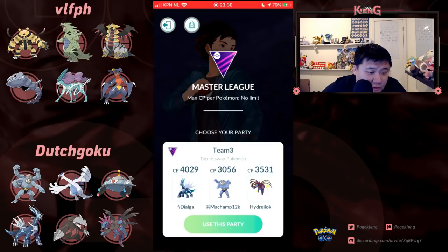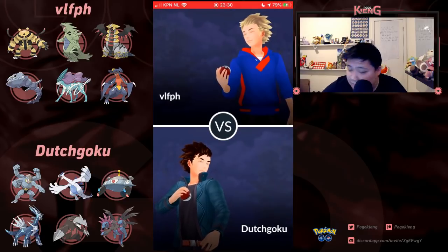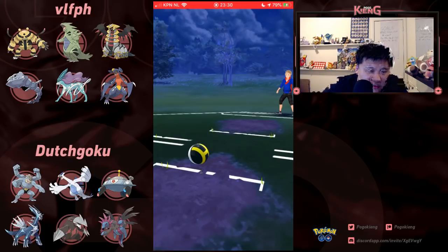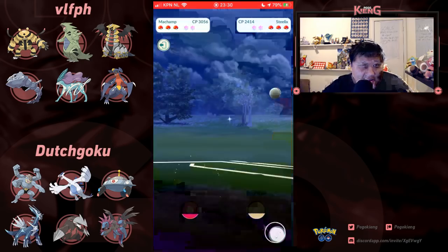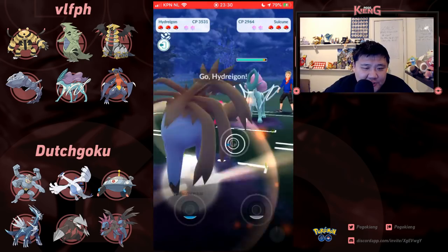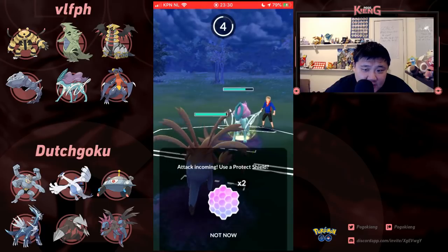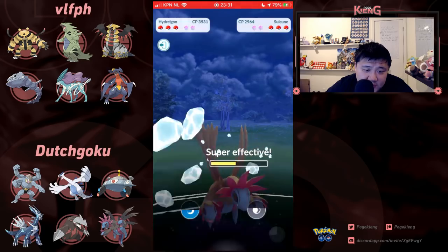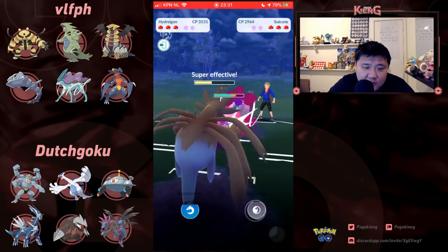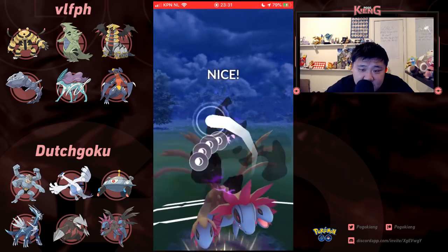Now moving on to what is round number four, against VLFPH. Going to lead Machamp into the Steelix. Oh, the Ice Beam from Suicune actually does quite a bit of damage to Hydreigon — nice moveset play. Let's see if it goes double Ice Beam or Bubble Beam — Bubble Beam, oh man, crazy bait. That's actually not good for Hydreigon.